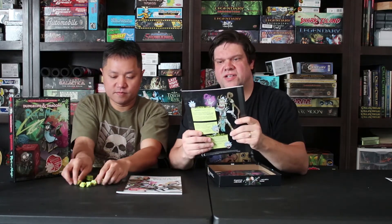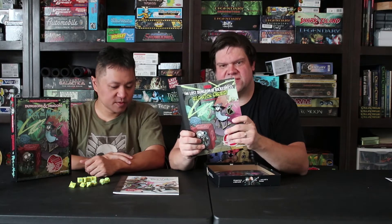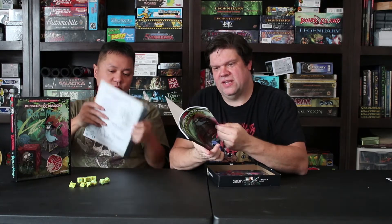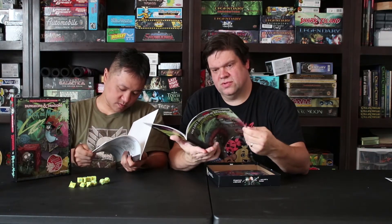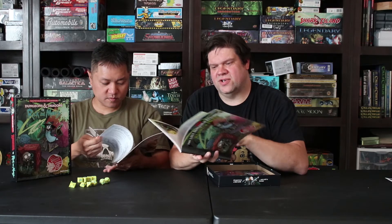The Lost Dungeon of Rickoness — Big Rick Energy. This is probably the main adventure that's inside it, so that's for the DMs. And it's got some monster stats in the back of it. It looks like a little adventure.